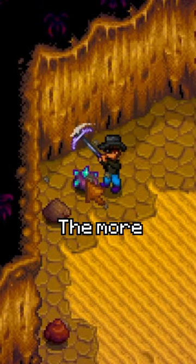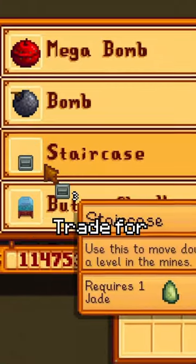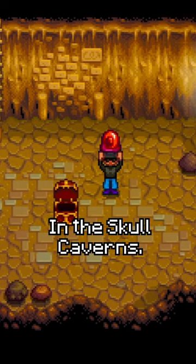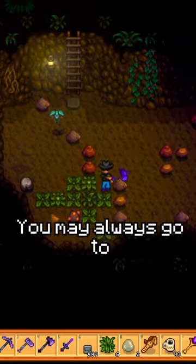For iridium ore, getting far down into the Skull Cavern is your best bet — the farther down you go, the more iridium ore spawns. Setting up crystallariums with jades will allow you to trade for staircases on Sundays at the desert trader, letting you get down as far as you want. Just make sure to bring a lot of bombs and food.